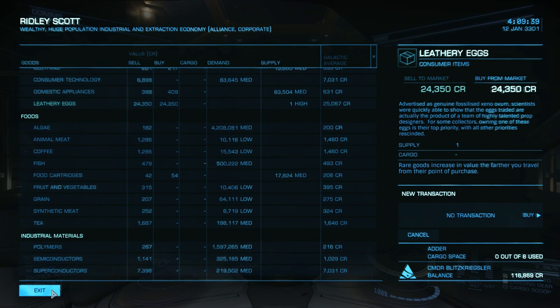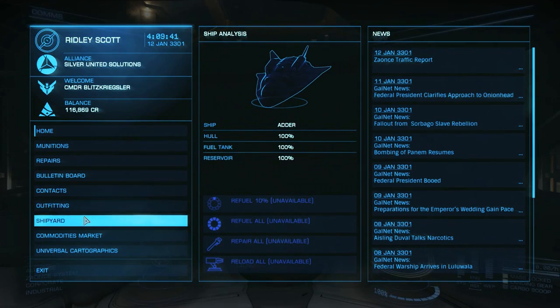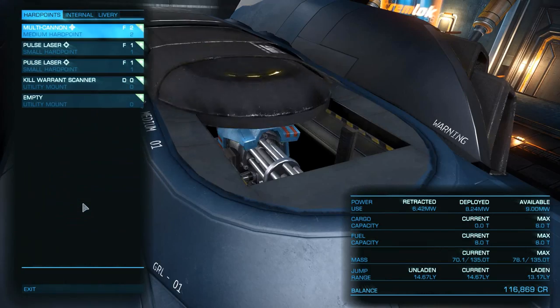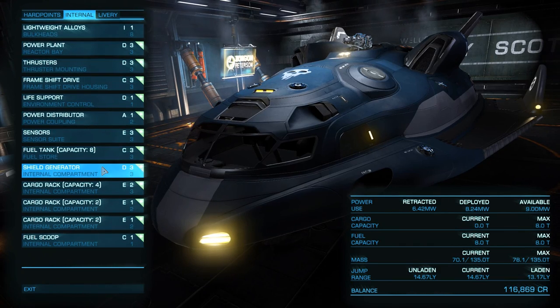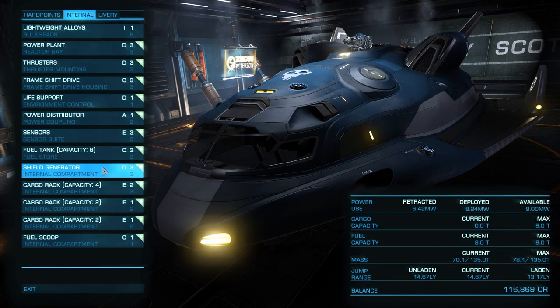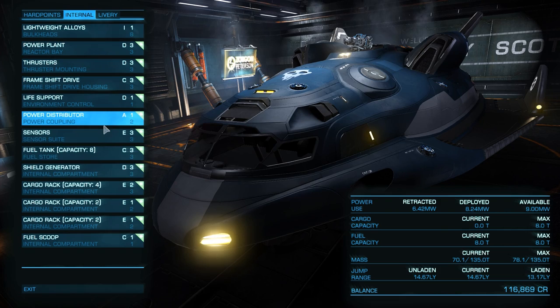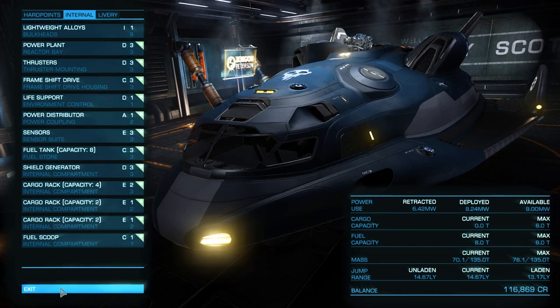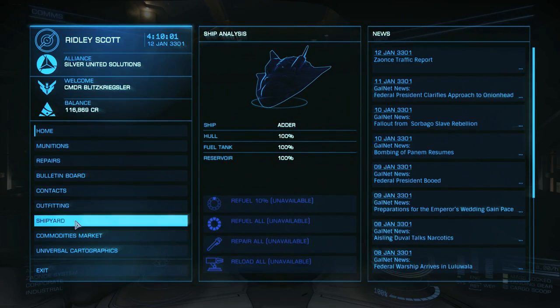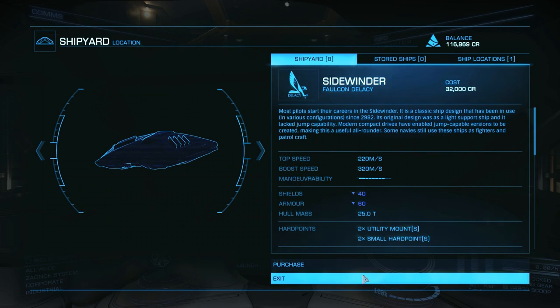Let's go to the outfitting. I wanted to try maybe get rid of the shields - I'm scared to do that. You know, this says a one and it's available for two. We could upgrade some of these. I don't particularly want to be in this ship for a very long time. I like it, don't get me wrong, but I want to kind of upgrade it.